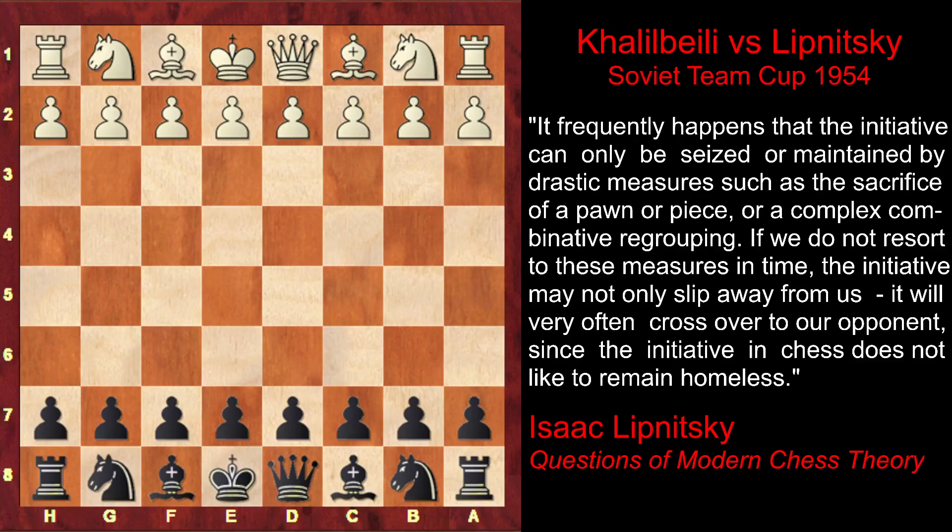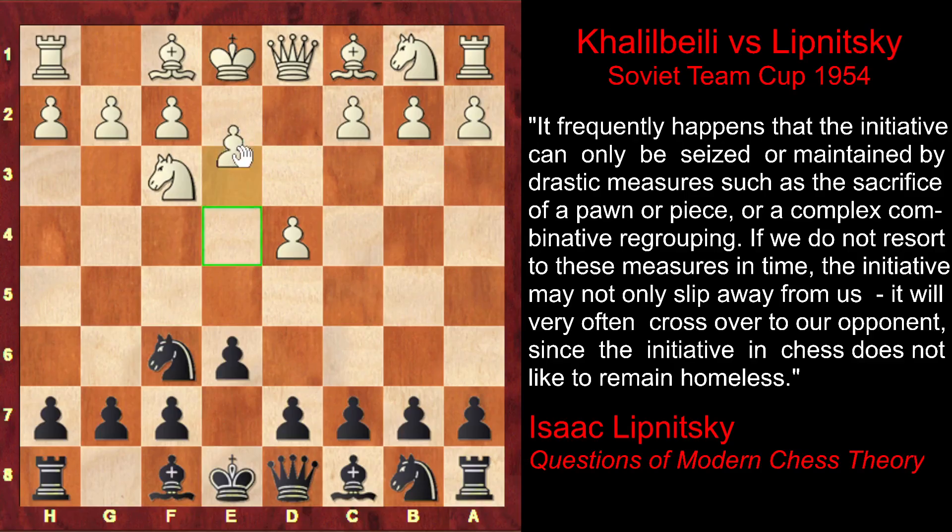Lipnitsky's opponent starts with d4. Lipnitsky plays Nf6, and after Nf3 and e6, white goes for the Coller system with e3. The idea is to reinforce the d4 pawn with c3, after which white will take full control of the crucial central e4 square by developing the bishop on d3 and the knight on d2. After castling, when the right time comes, white will break in the center with e4, opening the bishop's diagonal and ideally initiating an attack on black's kingside.